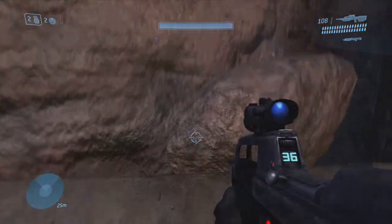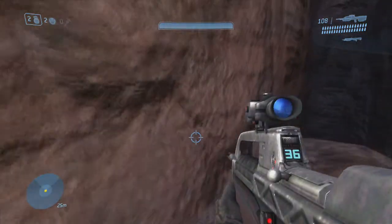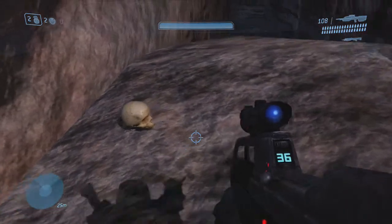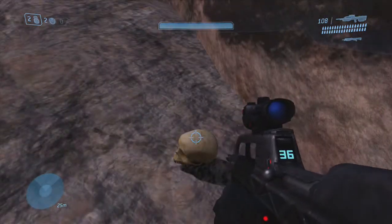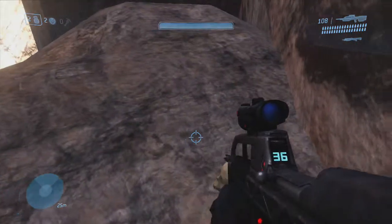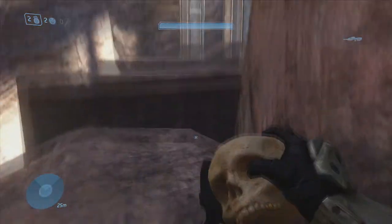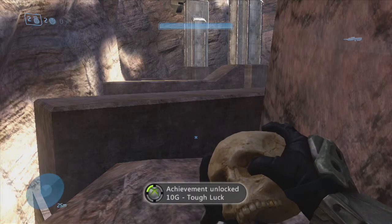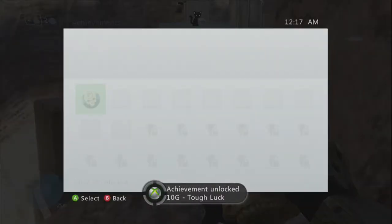Go ahead and crouch jump over to it. Now the effect when you pick this skull up will basically make it so the enemies will dodge grenades and most splatter attempts, and it will also make it so you will face more kamikaze grunts. Picking up the Tough Luck skull will net you 10 gamer score for picking it up for the first time.